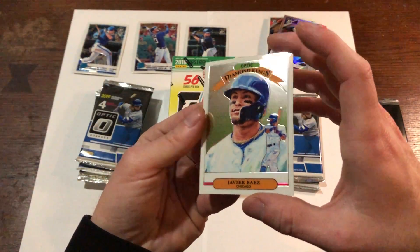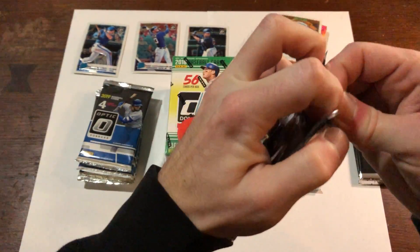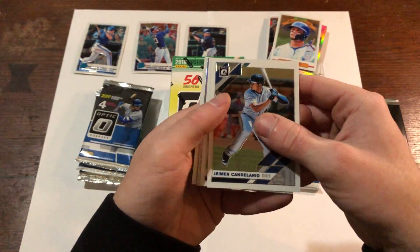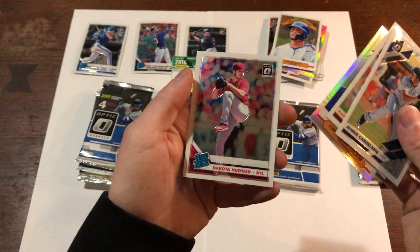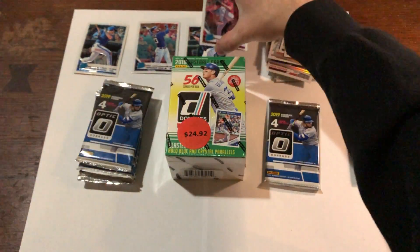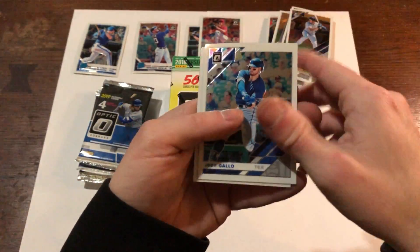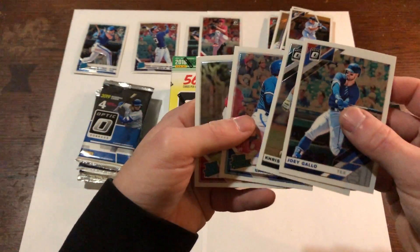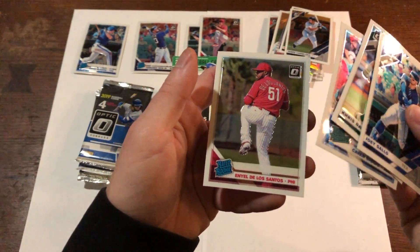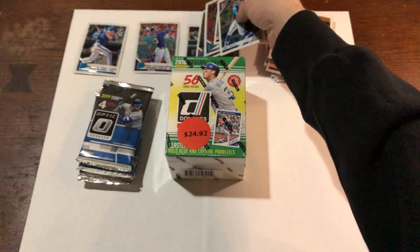People aren't too fond of the Astros right now. Javier Baez — there's another nice one on the back. Madison Bumgarner, Diamond Kings, Christian Yelich, and we got a Dakota Hudson rated rookie — very nice, I'll take that. Final pack from blaster number one: Joey Gallo, Chris Davis, Kevin Biggio — the other Blue Jay — and De La Santos rated prospect. Kevin Biggio, still good, I'll take that.